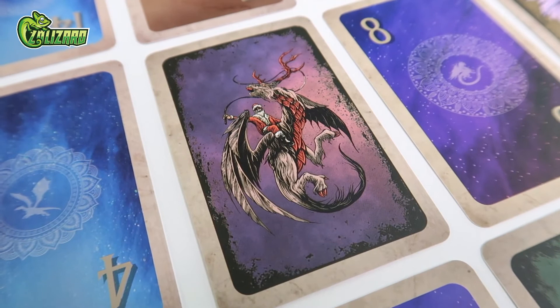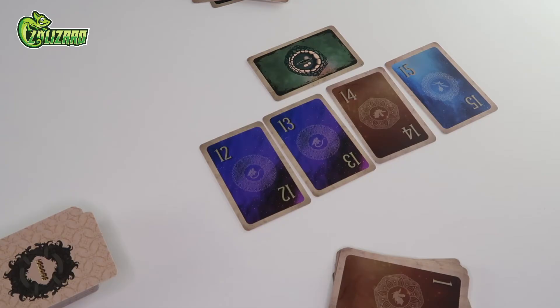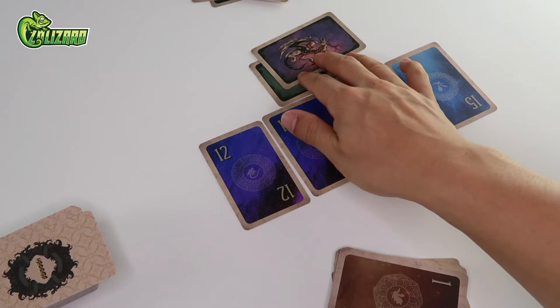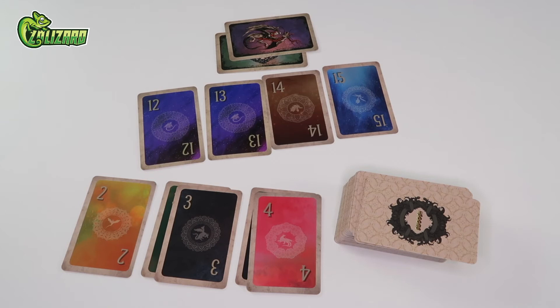The dragon trainer is similar to the dragon's eye and can claim an incomplete sequence. However, it is more powerful in the sense that it can override another player's dragon's eye, stealing it for themselves. In this example, the player steals the sequence from the last player by placing their dragon trainer on top of their dragon's eye and moves it over to their side. The player may immediately score the sequence or continue to build it up over time. In this example, the player risks keeping the sequence exposed and doesn't score it. Be careful, as the dragon trainer can be similarly overwhelmed by the almighty swoosh.